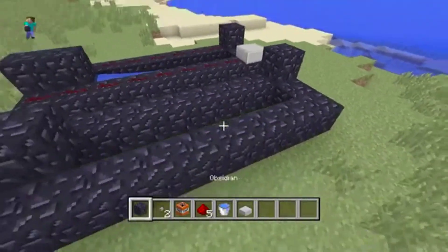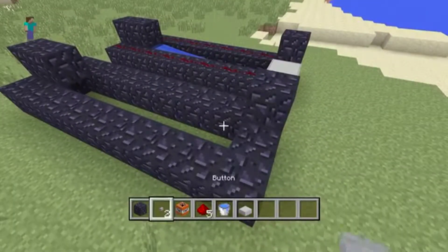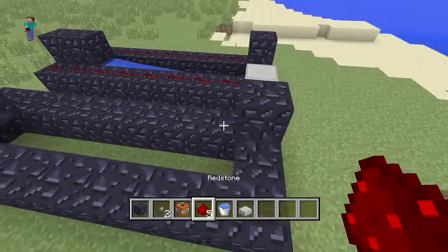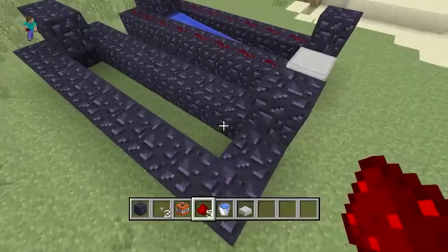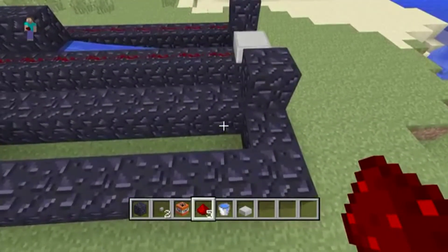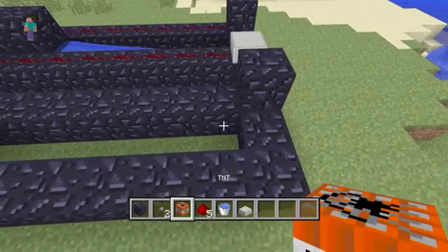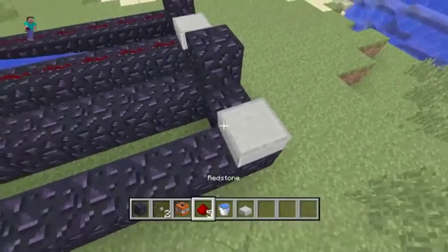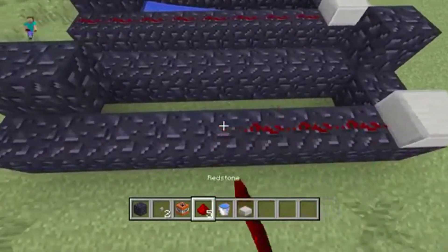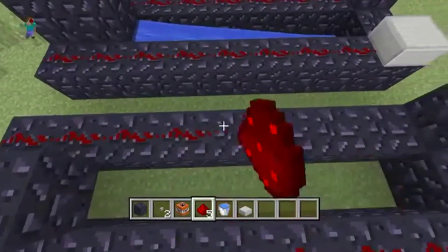Then another one here. Next we have to do the redstone down the side. You put a slab here so the redstone can travel — it travels through the slab but not through the block — then redstone on each side.